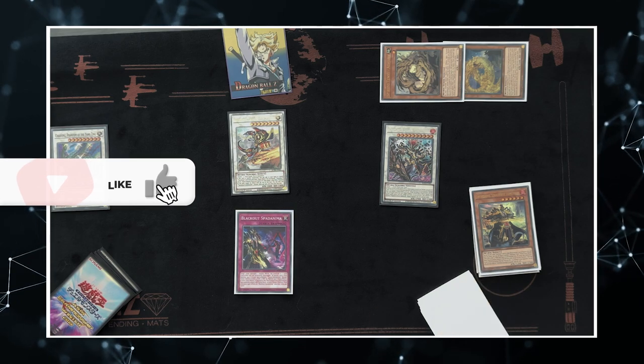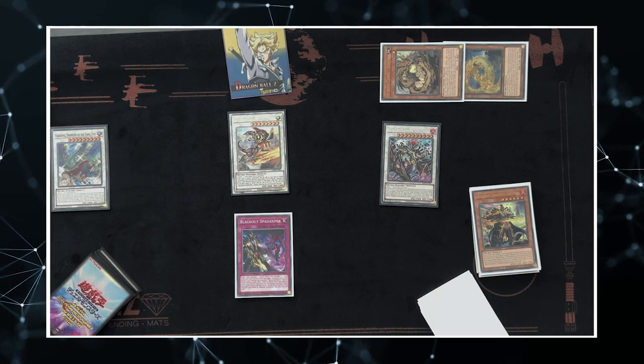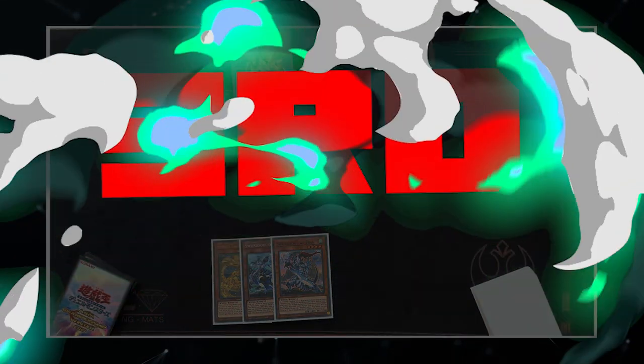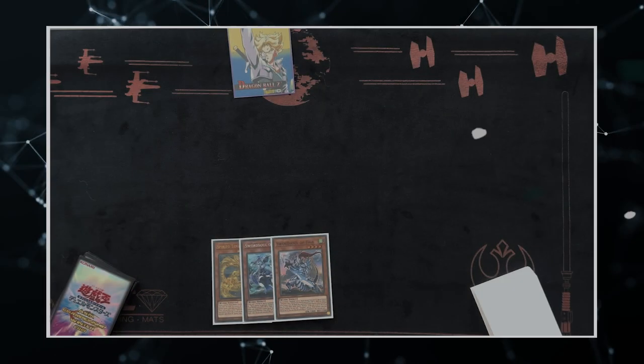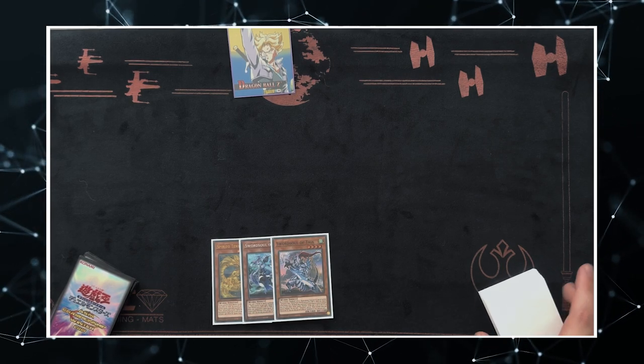This combo is protected from Nibiru with Chaufeng. The only thing you get hard-punished by is Imperm on Taya, which can be tough sometimes. The next combo helps you play around Imperm, but it plays very hard into Nib, so be aware if you're going forward with this line.